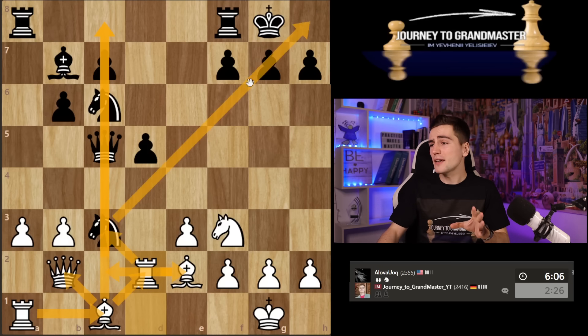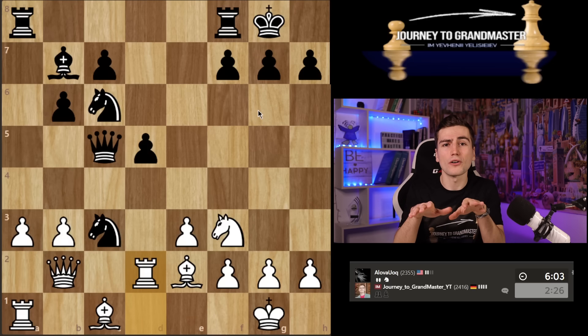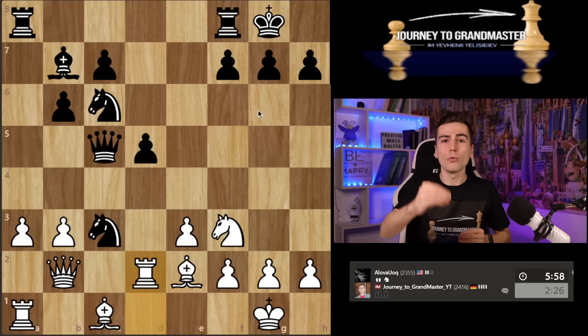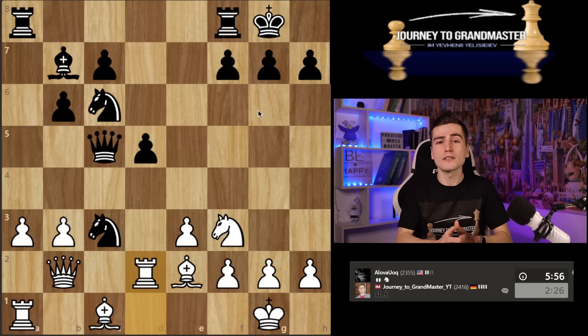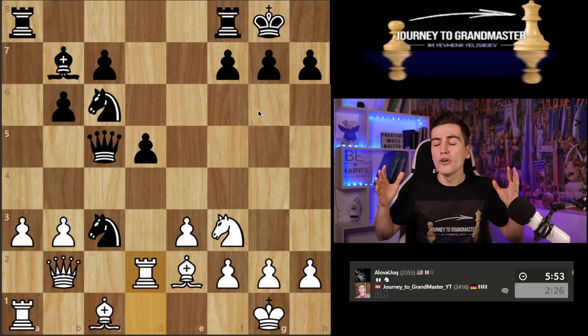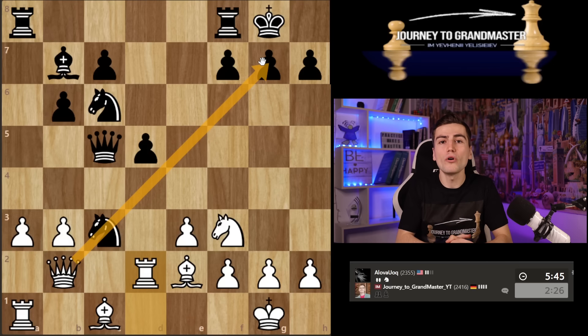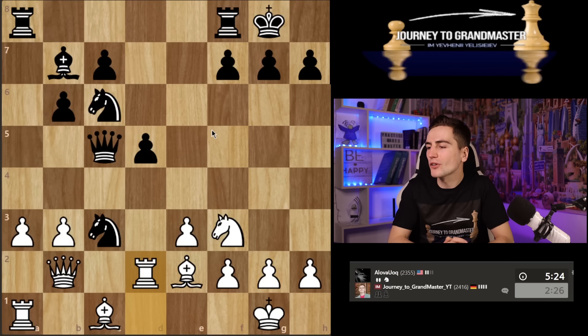They might have told you that opposite-colored bishops is always a draw — that's just wrong. It's almost always a draw when it's an endgame, but if you still have queens on the board, opposite-colored bishops actually help you create so many more threats because your opponent's bishop just cannot help at all. It's like having one extra piece in the attack if you don't use the light squares. That is exactly my plan.